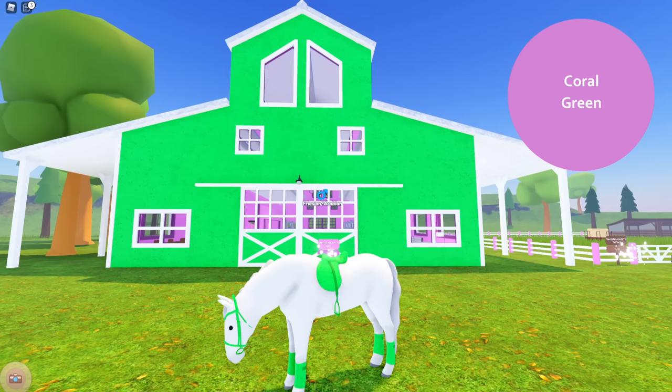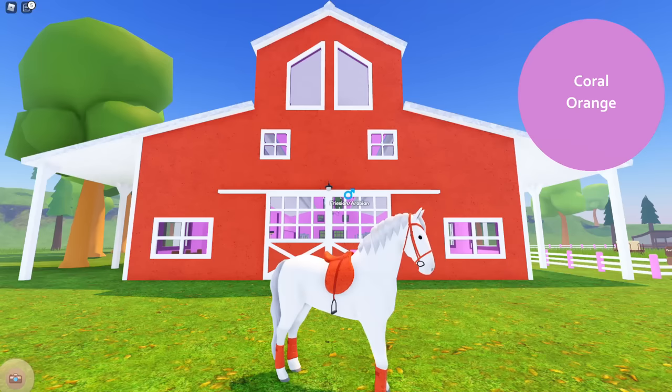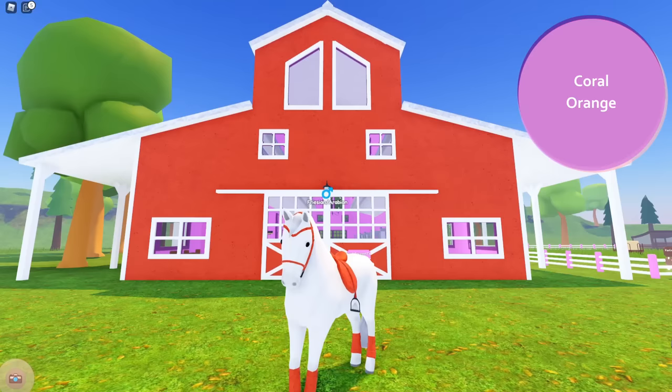This is the coral green - that nice vibrant bright green with the coral texture. And the final color is the coral orange, which is like an orangey-red color with the coral texture.